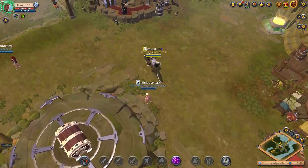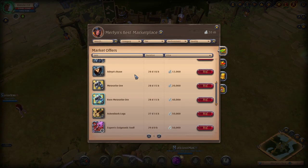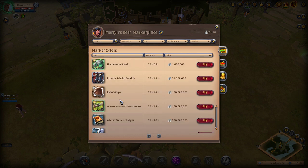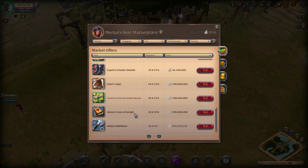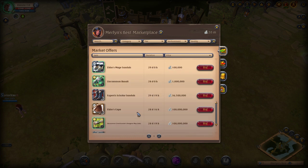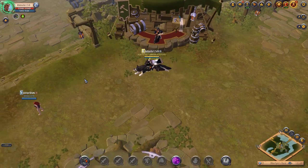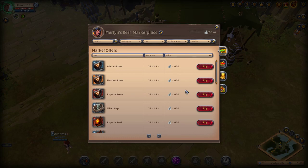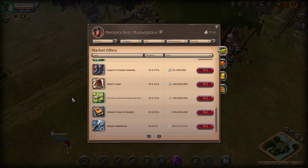Let's check the marketplace. It has some goodies already — prices are actually similar to in-game prices. 200 million for Tomo Insight seems pretty legit, 855 million for Adept's Battleaxe — pretty nice. The prices in this area are just a tiny bit higher.